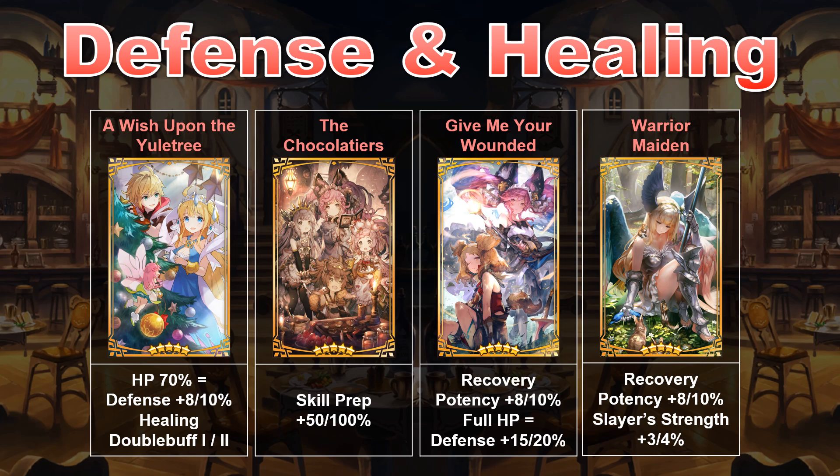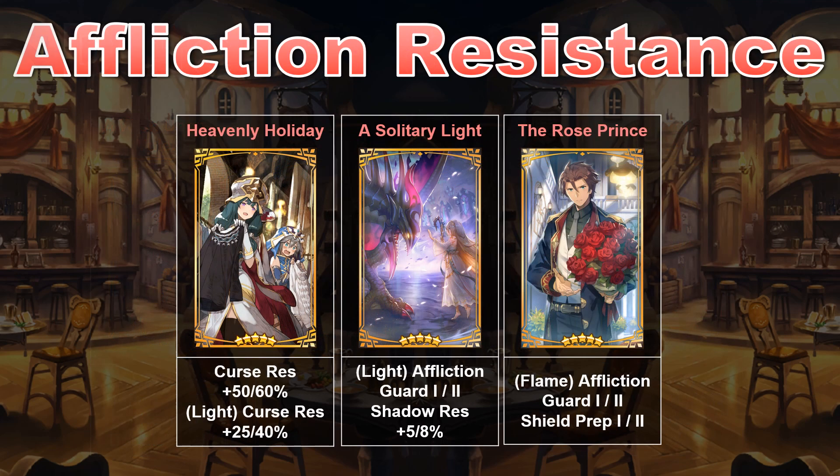If you love meme or gimmick clears, the Chocolatiers is already a top choice to unbind. Otherwise, I think Give Me Your Wounded has shot up to become the best healing Wormprint, although you can also make the case for the Warrior Maiden, since that doubles as a killer print for facility events. A Wish Upon the Yule Tree can make any adventurer with access to a recurring defense buff nigh unkillable, and is also very good in autoing IO and void battles. Armor's Aspirations can serve as a budget means to lower entry requirements at 4-star, but I'm less a fan since the second ability of Poison Res, for the time being, seems to be irrelevant in the endgame. If you want to bring an uncommon adventurer to endgame content, some other 5-star Wormprints to consider are Heavenly Holiday, A Solitary Light, and The Rose Prince, due to their abilities to outright block certain afflictions, though the investment is steep and could change with more multi-affliction content in the future.